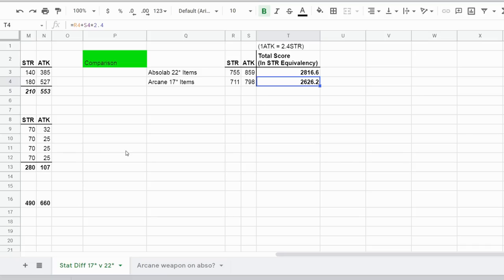So roughly a 19 or 20-star Arcane would be equivalent to a 22-star Absolab item. Conversely, a 20-star Absolab would be roughly equivalent to a 17-star Arcane — though don't quote me on that, it's just my assumption.